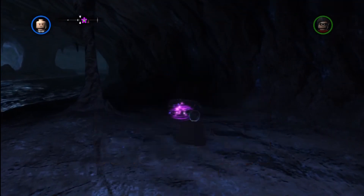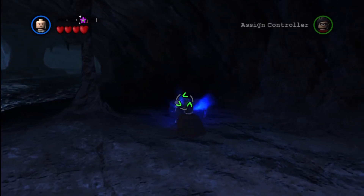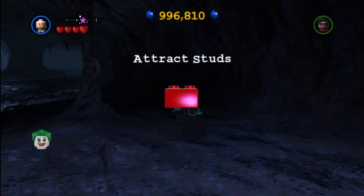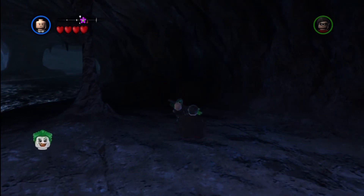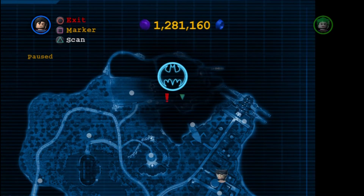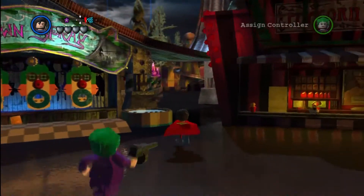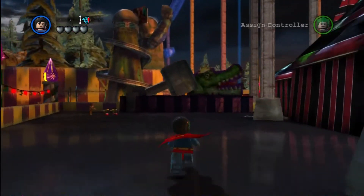We are in the Batcave. You need to use somebody that flies, and you need to fly towards the foreground, which is towards the screen. Do so and you'll find a little hidden area over there. You can use Lex's Deconstructor Ray to go ahead and bust open the Attract Studs red brick for 50,000.